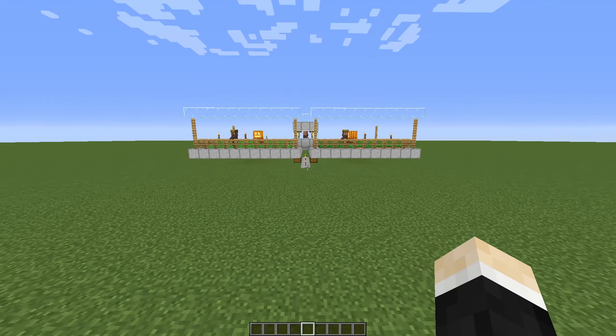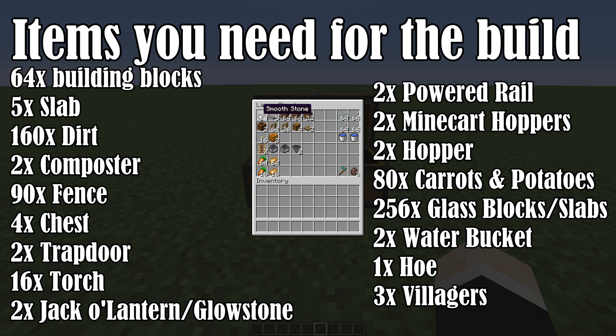Here are the items you need for the build: 64 building blocks — you can use any building block you want, for example planks or cobblestone. 5 slabs, 160 dirt blocks, 2 composters, 90 fences, 4 chests and 2 trapdoors, 16 torches and 2 jack-o-lanterns — you can also use glowstone or shroomlights. 2 powered rails, 2 minecarts with a hopper and 2 hoppers, 80 carrots and 80 potatoes. You can also just use potatoes or only carrots, but I like to use both in this design. 4 stacks of glass blocks, 2 buckets of water, a hoe, and 3 villagers.